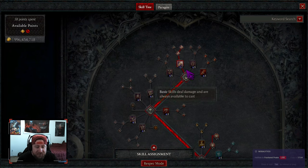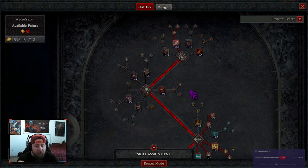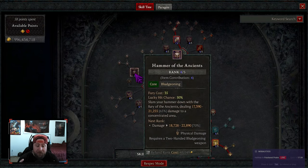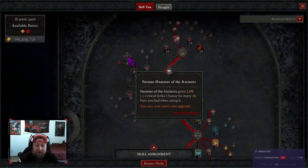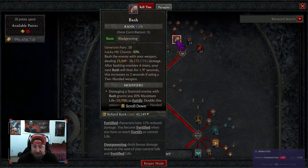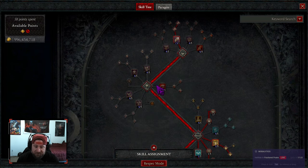This is another basic attack build — it seems to be the season of basic attacks. We're going into bash and going up to combat bash: after critically striking four times with bash using a two-handed weapon, your next core weapon mastery skill will overpower. You can use bash to set up a violent hammer of the ancients, and when you overpower with hammer of the ancients you deal 30% multiplicative damage for five seconds.